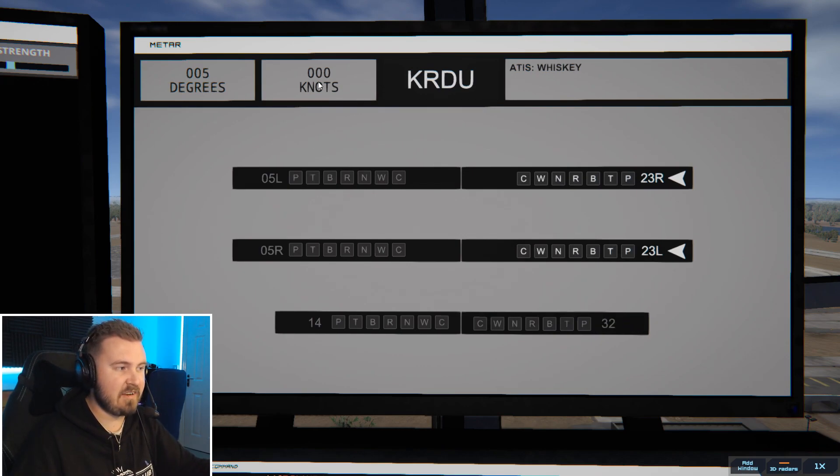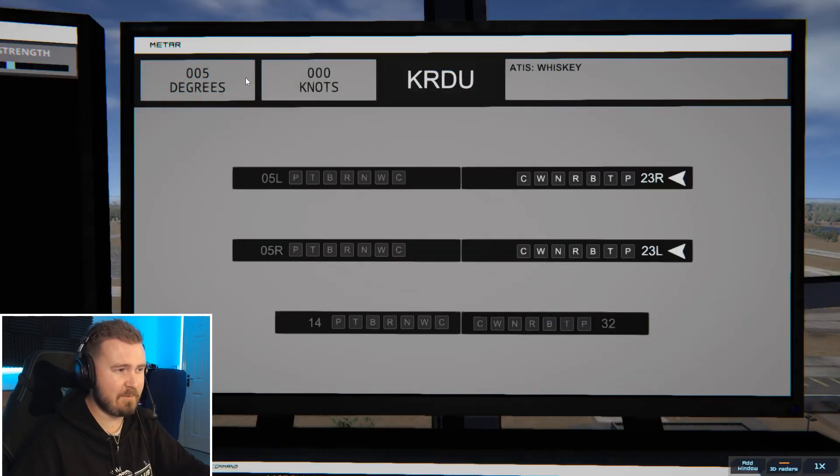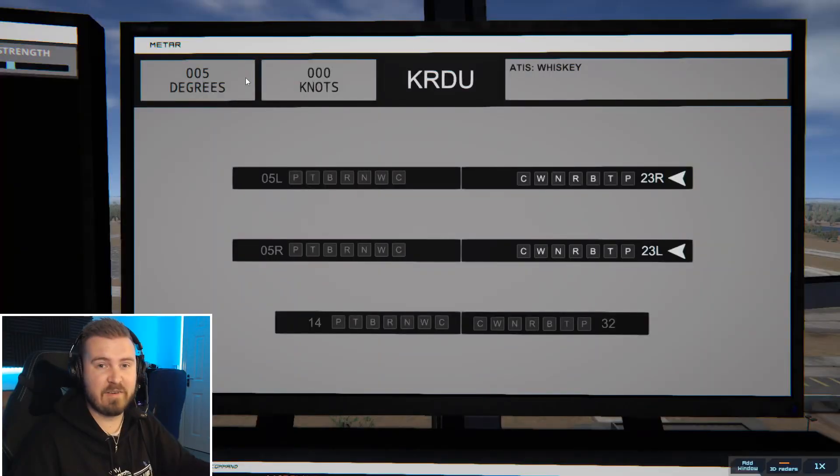You get the wind speed and degrees as well. You get a lot more info when you use the live weather, just in case you want to give full call-outs — you can tell the aircraft what the wind is. You can say 'wind is five knots at whatever.' I don't really use that myself because the aircraft don't really respond to that in this game.